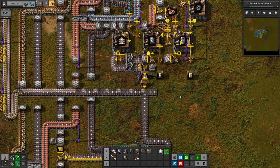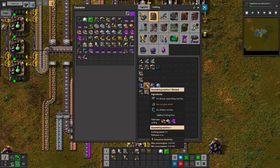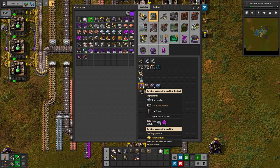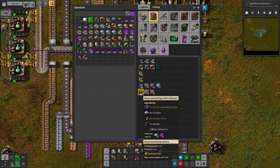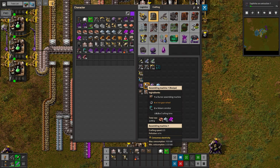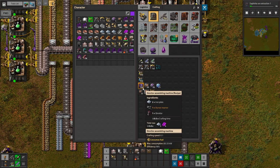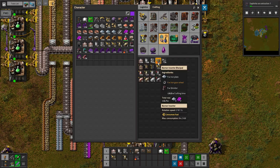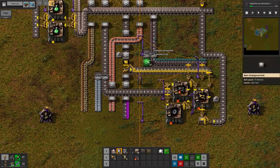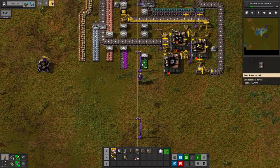And then the only other big thing I want to automate is assemblers, which need regular Omnitors. And then we have to upgrade it to a Burner, which is more Iron, Iron Gears, and then Omnitors. And then we need Anbaric Omnitors and Iron Gears. Unfortunately, there's also a Burner Inserter that needs to go in there. Omnitors and Iron should be all we need. It's kind of interesting — you don't need any copper... oh, I guess you need the Anbaric Omnitors, which is Copper.